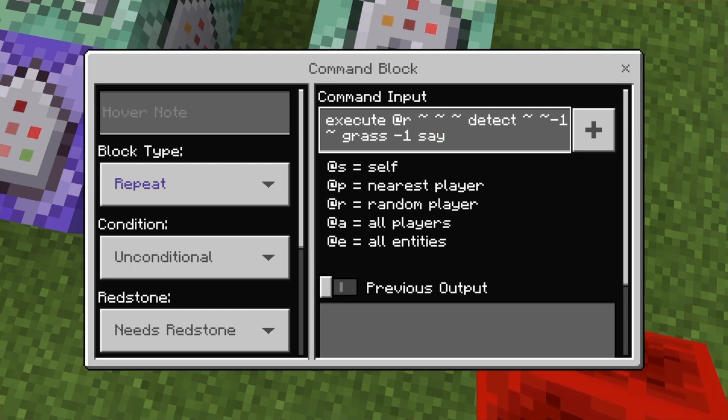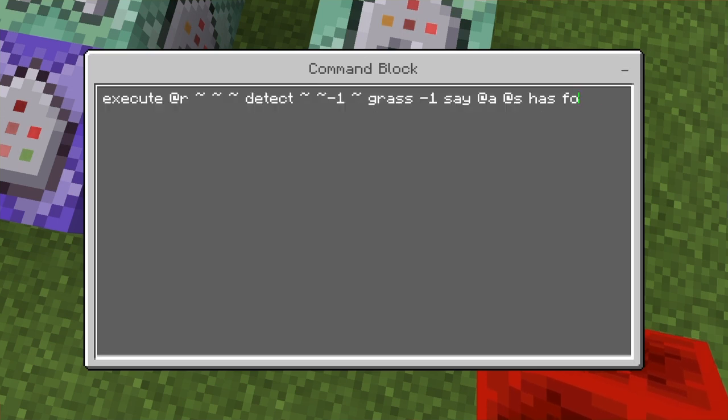Then you type 'say @s has found their block'. If you want to play this in multiplayer, just use 'say @a' so your friend knows when you got your block too - because otherwise only you will see it. So basically just do this command for every block you have. I'll speed through them quickly. So that one is for redstone block, bookshelf, prismarine, and grass.